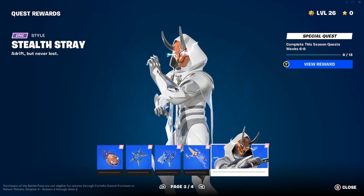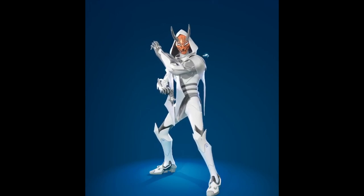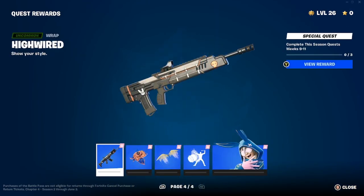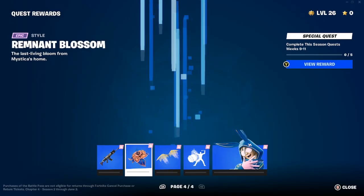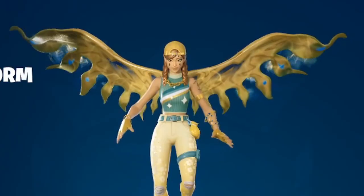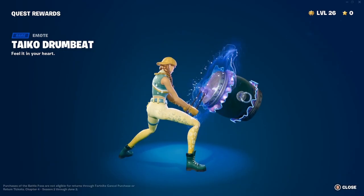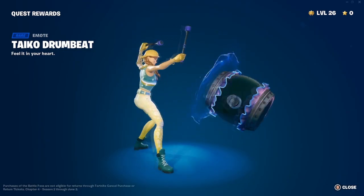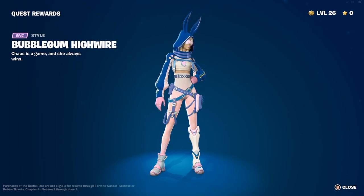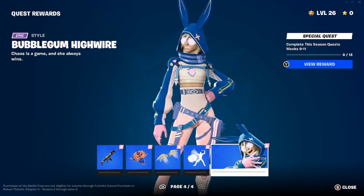Final quest reward pages: High Wired wrap. Remnant Blossom back bling new style. Another glider style — looks very clean. Takio Drumbeat emote — 'feel it in your heart' — love the emote, pretty sick. And Bubblegum High Wire — very pink and blue with all sorts of colors — not bad, pretty nice.